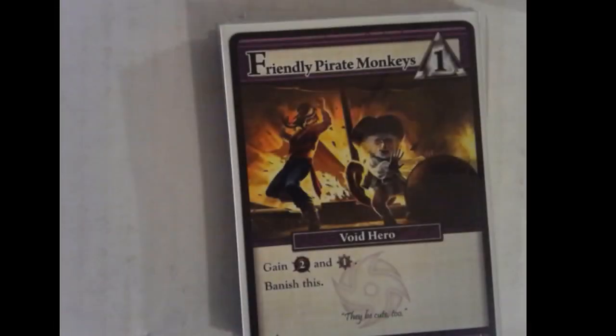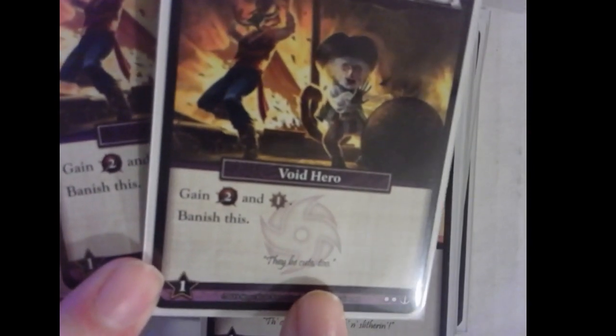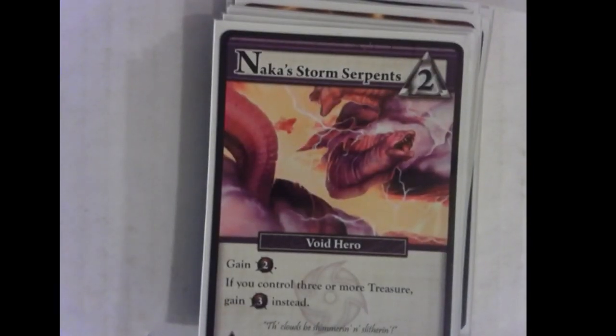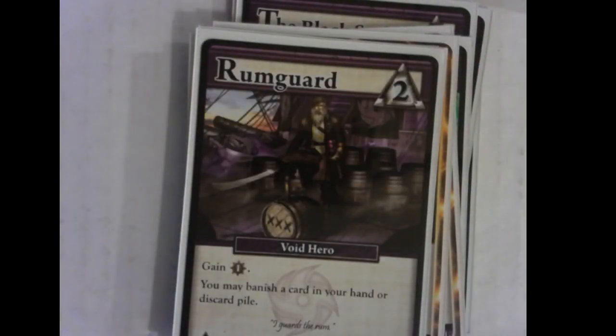Now let's move on to Void. Again, we have our one-cost cards that banish themselves. Surprising everyone — since Lifebound gave us three points, Void gives us two power. All of them give a crew. Also, they're friendly pirate monkeys — they're cute. Knock's Storm Serpents: a two-power card for two cost, literally just a heavy infantry, but if you can collect enough power it becomes a three-power card. Nothing super special there — three of those in the deck.